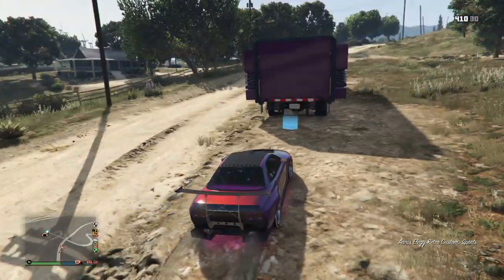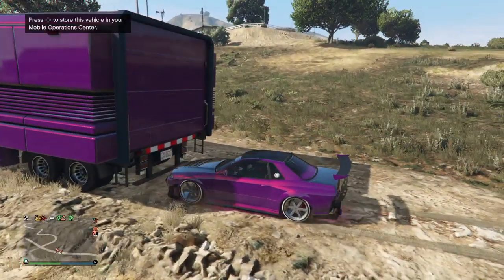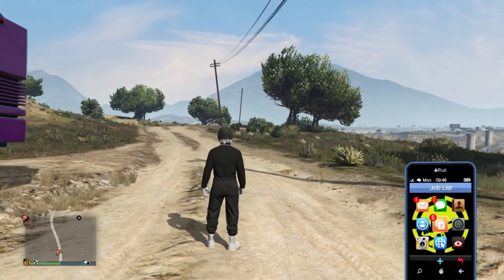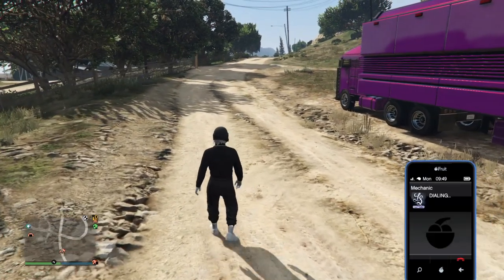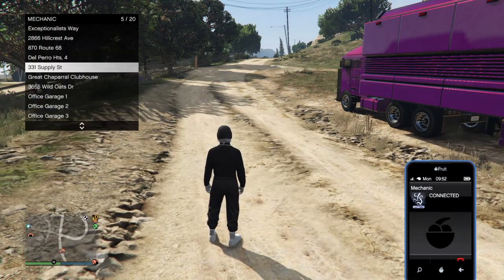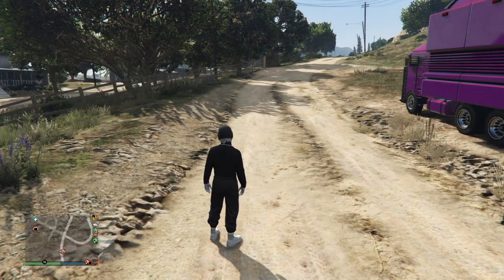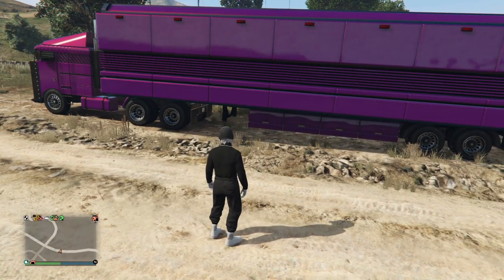Once you have the car you want to dupe, you're going to request your Mobile Operation Center, get in the car, and put it in the back. Then exit your trailer, pull up your phone, call your mechanic, and request your free vehicle. Then go to services and return your mobile to storage.